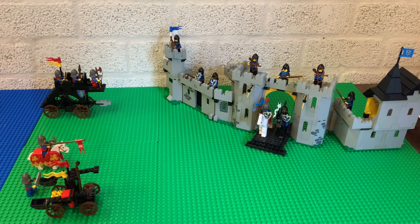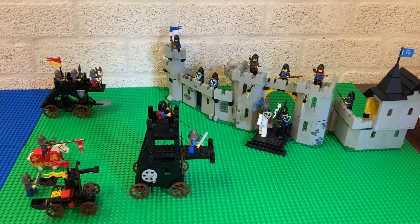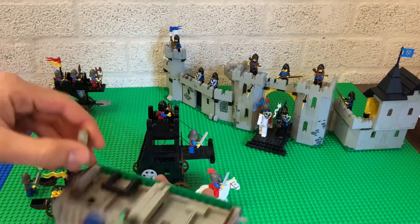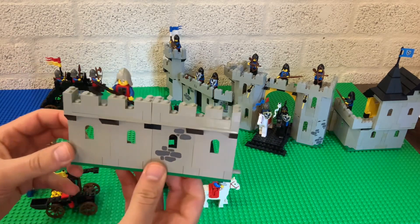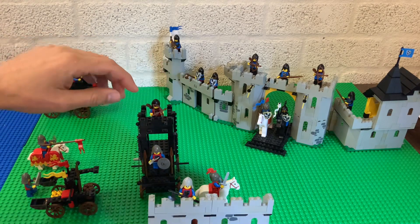They still outnumber them, so I thought we need more lion knights. What I did is I bought set 6061 — the siege tower. The siege will get really serious now. It also comes with another knight on horseback and a small tower. It also comes with a small wall and there's a knight here as well.